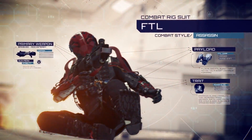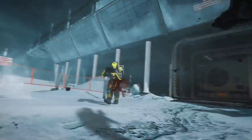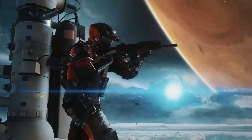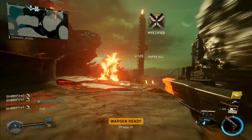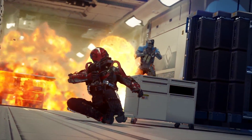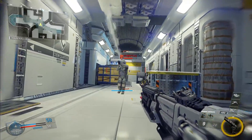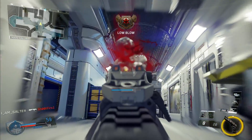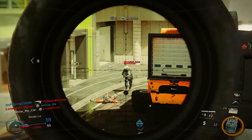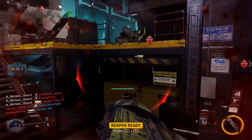Speed kills with the FTL combat rig. Kitted with an array of experimental military tech, FTL is the evolution in covert guerrilla ops. Equip the Eraser payload, a compact energy-based handgun that incinerates enemies who are slow to the draw. Load out with the Power Slide trait to enhance sliding capabilities like speed, distance, and ability to slide while aiming down sights. With six distinct combat rigs and three payloads and three traits for each, there are over 50 combinations for players to choose from.